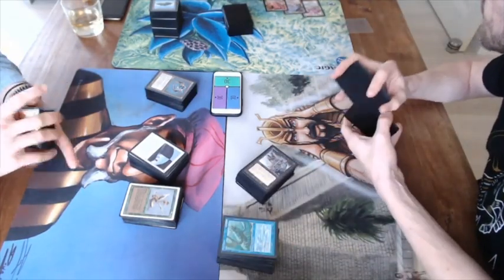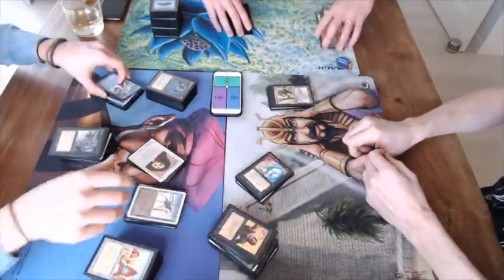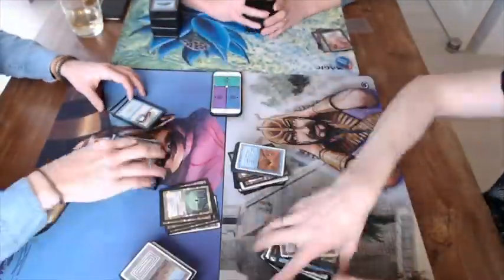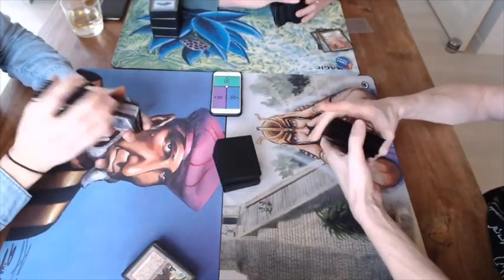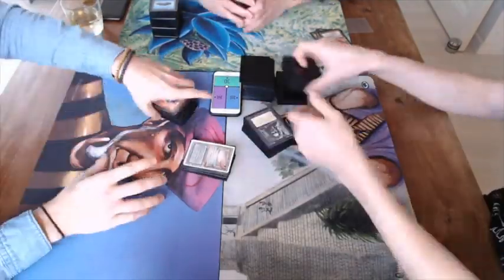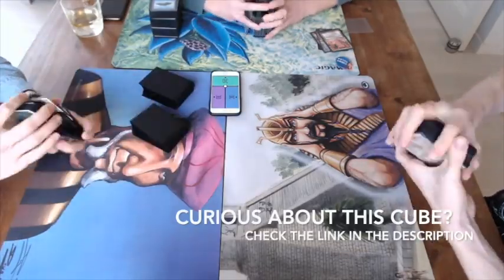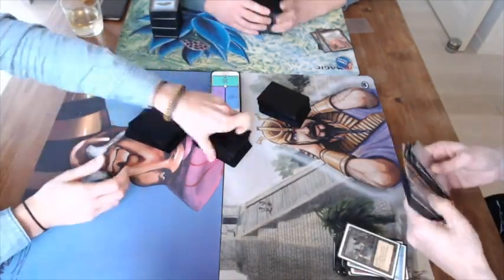How this works is we're going to mix all these cards together — you can see a shuffle right now. There's also Fallen Empires in here. You can see that Ring of Renewal, a Volcanic Eruption — when do you ever play with a Volcanic Eruption? We're going to make piles of 15, and each player is going to make five piles of 15. Each pile represents a booster pack, so we have a total of 15 booster packs, and we're going to draft with those.